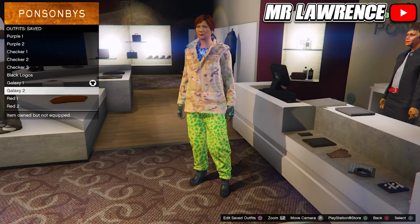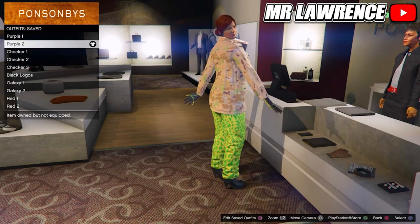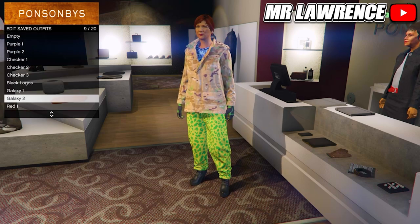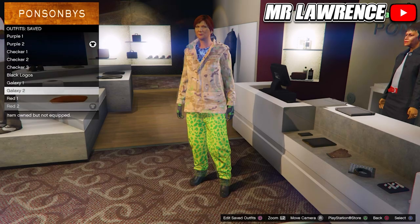For galaxy 2, we need the exact same outfit as for purple 2. So you can just equip purple 2 and save it again in slot number 9. Don't mind the red outfit, because for some reason they didn't work. You should now have these outfits.